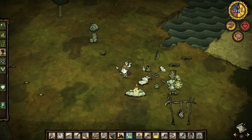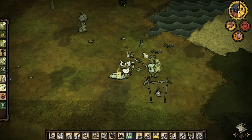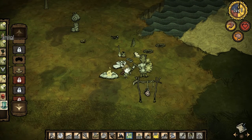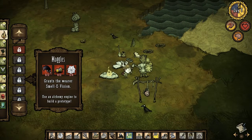Welcome back to Don't Starve, everybody. Last time we left off, I'm gonna build moguls or whatever the fuck they're called — some sort of hat that allows night vision. It grants the wearer smelly vision, which I believe is night vision.